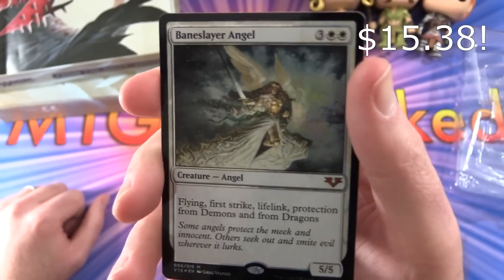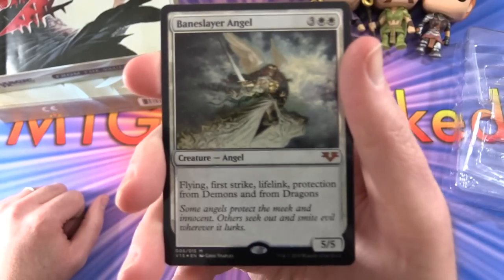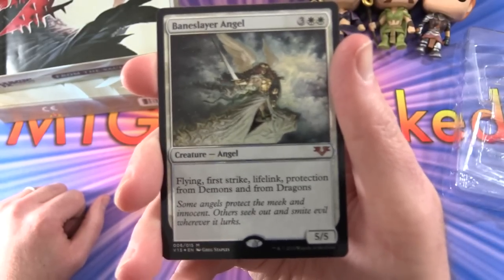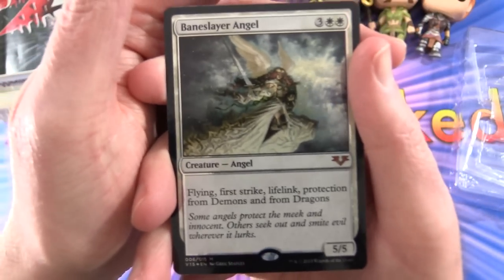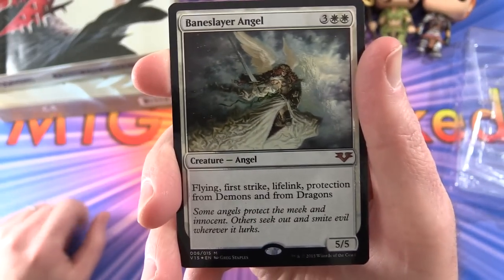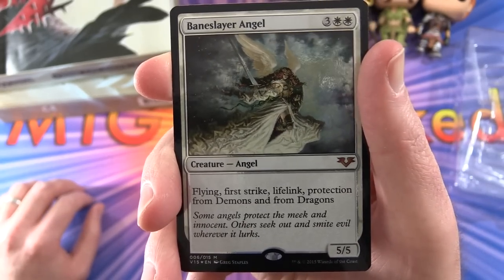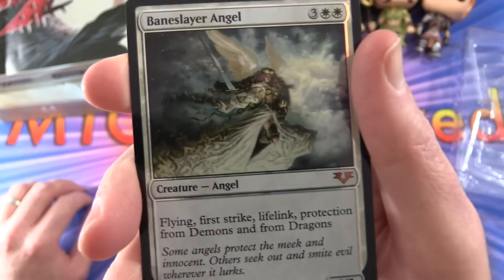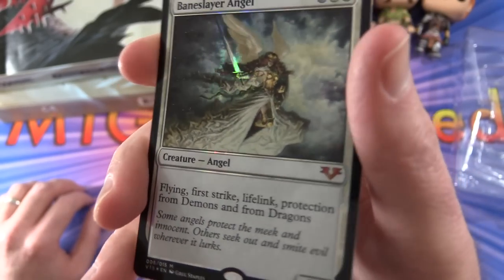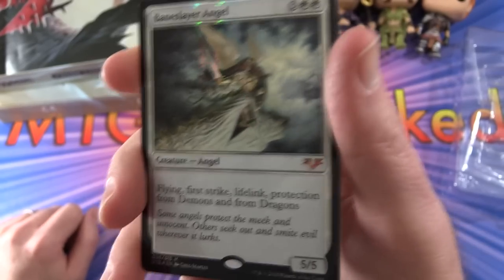And finally the last one — Baneslayer Angel: Creature Angel, 5/5 for five mana, with flying, first strike, lifelink, protection from demons and from dragons. So that's what you need if your opponent has some — especially playing commander if they've got a demon deck or dragons theme. This would come in pretty handy. And look at that — you can see the glowing along the border. It's pretty cool.